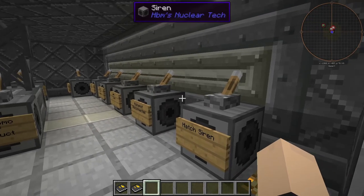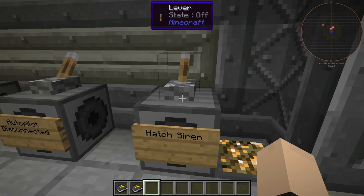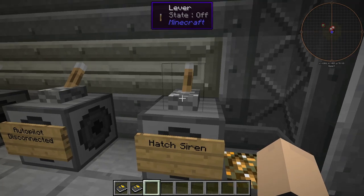Today, we're going to be testing out every alarm in the HPM Nuclear Tech Mod. Let's get into it. Our first alarm is the hatch siren. I'm going to just let you have a listen here.